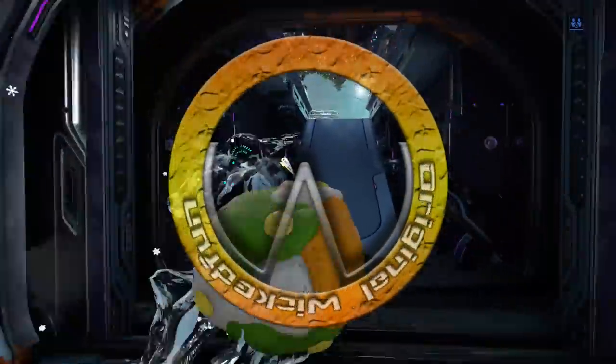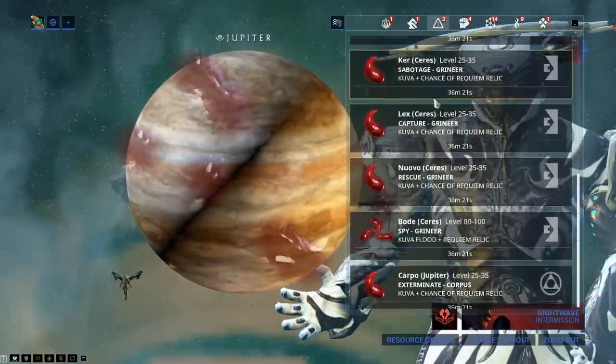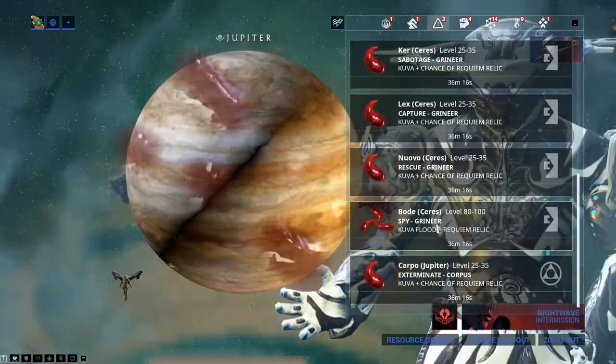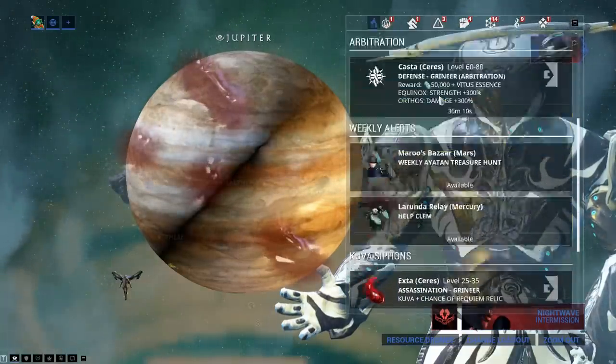I've been talking to people on and off about the best way to farm Kuva. Well, to be honest, and this is kind of a no-brainer, the best way to farm Kuva is to do these missions — the Kuva Siphons. The Flood here will get you the most. The rest of them you can do as well; they will still give you Kuva.